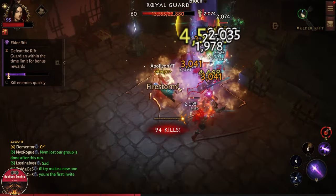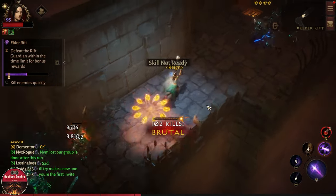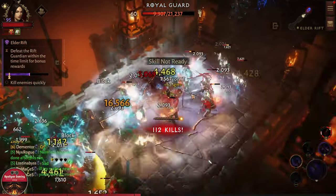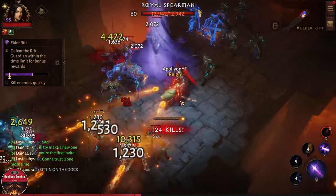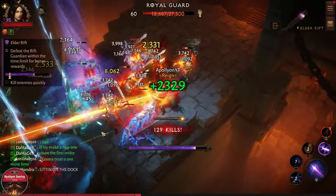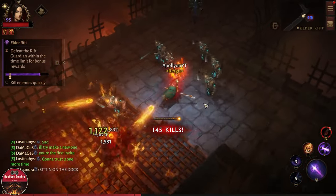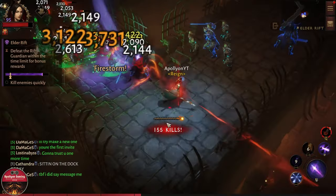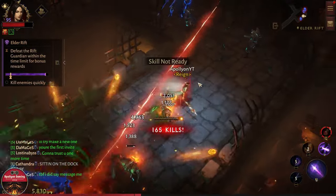Not going to take the shrine — that is going to be a cheat for the builds that I'm demonstrating right now in the video, so we won't take that. Let's kill these packs here. Dead — 144 kills. Pretty fun build, you guys can see it melts everything.